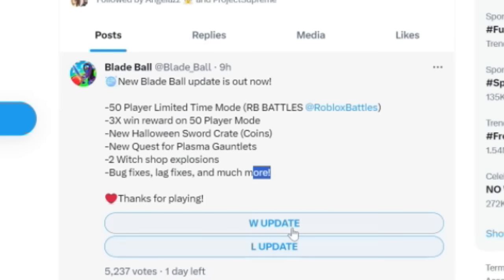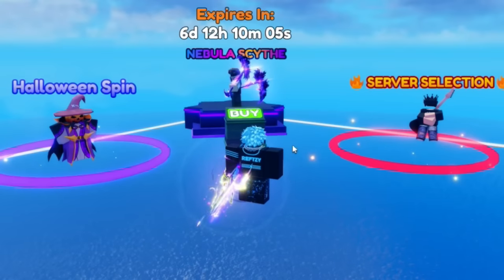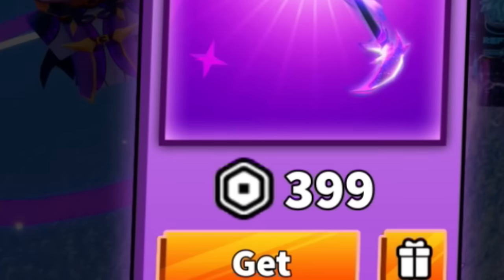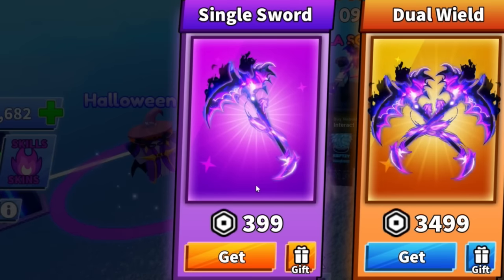Sheesh, that's a W update. Wait, before I press W let me see if there's anything pay to win. We've got the Nebula Scythe here — this has to be for Robux. The single sword is for 399 Robux, that isn't bad. Dual will be 3,500.